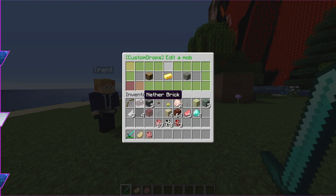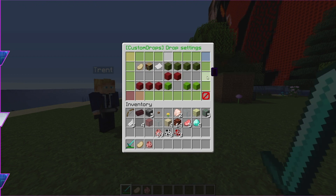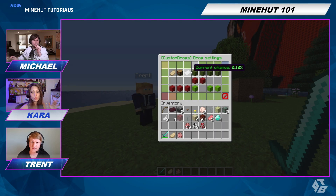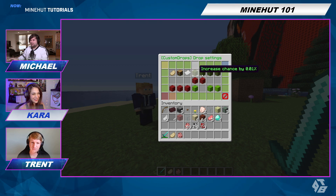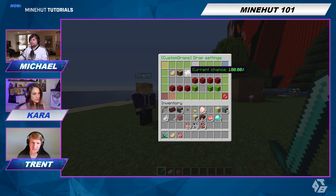Go back to the previous screen and click on the cooked pork chop. Right now it defaults to a 0.1% drop chance for cooked pork chop, but we're going to make that 100%. You can increase the drops using these blocks here — we're just going to press a couple of times to get to 100. 100% chance, here we go.